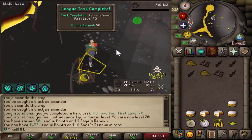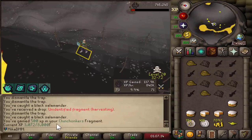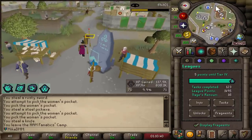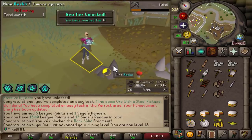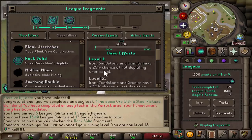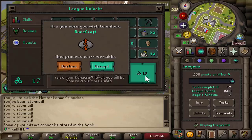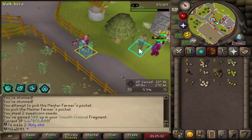70 hunter — that's my first 70, some extra points. Right at the end we got another one of those — another skilling fragment, Smooth Criminal. I am 5 points away from unlocking a tier 4 relic, which is gonna be super fun to use. I've unlocked the Rock Solid fragment: iron, sandstone, and granite have a 25% chance of not depleting when mined. I'm just gonna throw it into Runecrafting. Another skilling fragment — I want to get more thieving ones. Another Smooth Criminal.